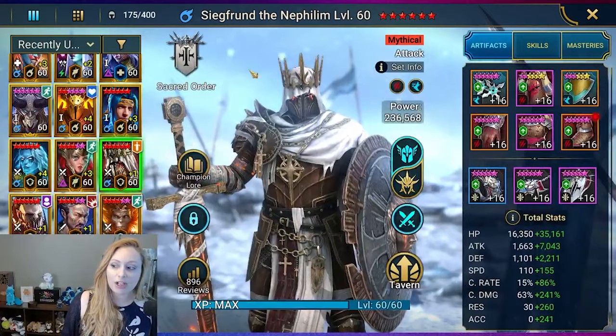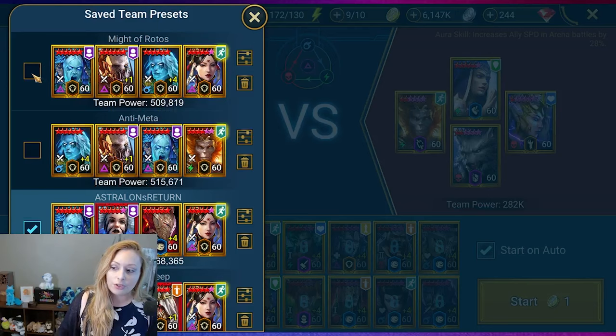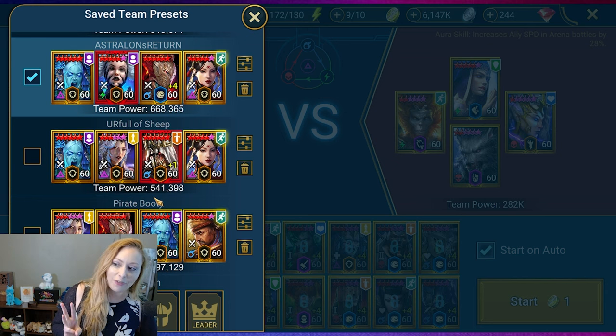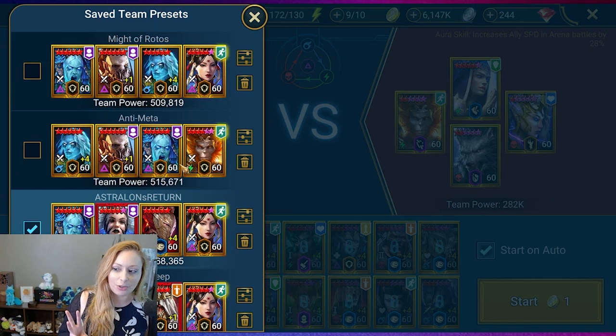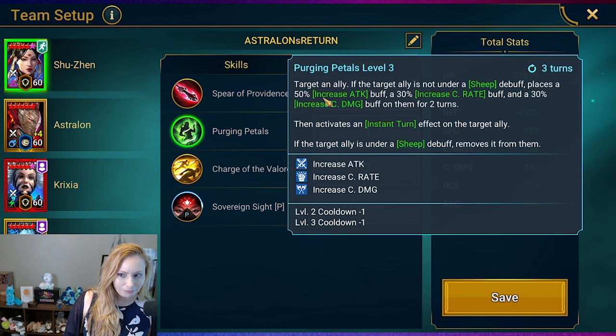So that is Sigfront. We've checked out both Astralon and Sigfront — let's head into the arena. Here we are in the arena, we're in Gold 5. US actually has three teams put together. The first one is Astralon's Return, which has Shuzan, Astralon, Krixia, and Siffy.